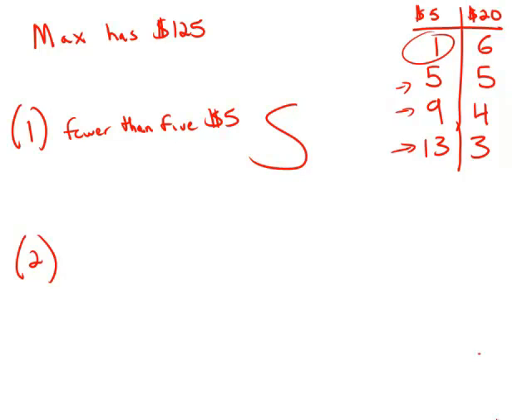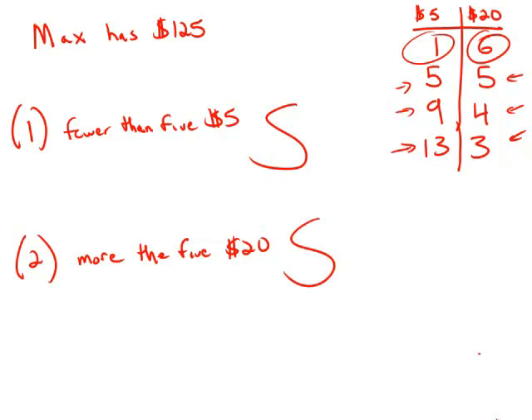Now ignore statement one and turn to statement two. Max has more than five $20 bills — he has more than five $20s. Having five $20s and any of the other combinations is not going to work. The only possibility that works is having six $20s. So this statement by itself also narrows it down to a single possibility — it is sufficient. Both statements are sufficient. Answer choice D.